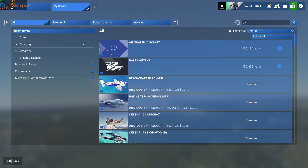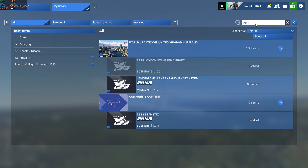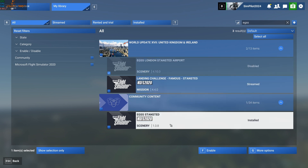What you want to do is type the airport code — so EGSS or Stansted — and you'll probably notice one of these is going to say that it's disabled. This option here, scenery version 4.1.0 or 10.0, is the Microsoft Flight Sim default scenery. What you need to do is click on it to disable it. Where it says 'Enable', it would say 'Disable'. Further down, there's also another option showing it's installed.